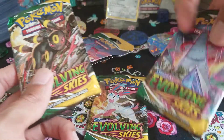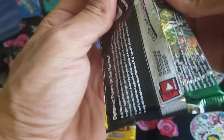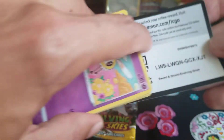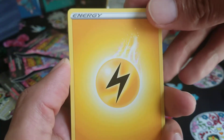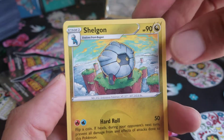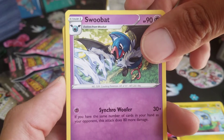First up, we're going to do the Umbreon pack. This is my first time opening up Evolving Skies, and it's going to be right on my channel. Hope you guys have fun watching these pulls. Let's hope for something great. Lightning Energy. Shellgon. Swoobat — oh, I like that Swoobat. Sonic Pulse or something.